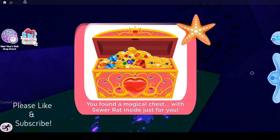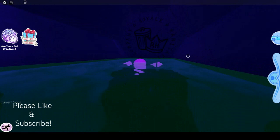You found a magical chest with a sewer rat inside just for you. I'm gonna show you guys what this accessory looks like just in a moment. I'm gonna reset and return to the surface and show you guys what kind of things you can do with your sewer rat.